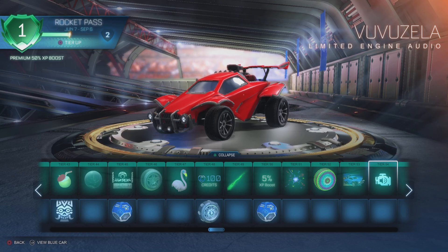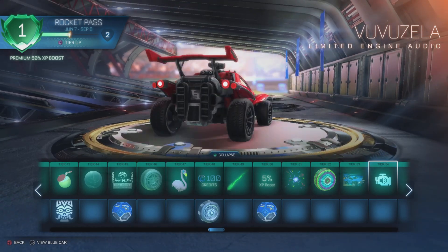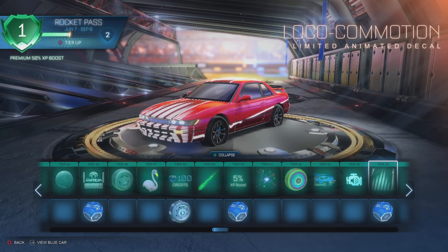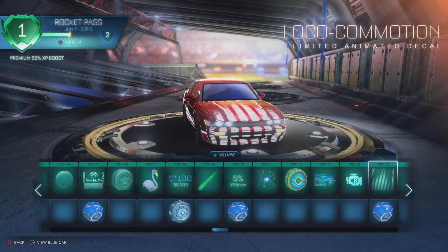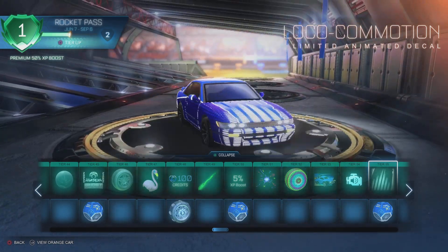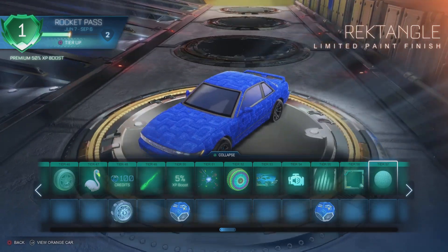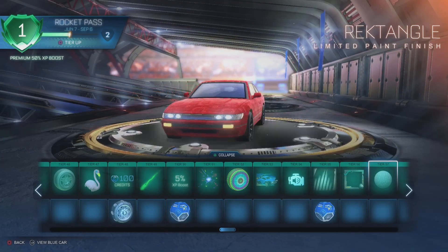A Boo Boo Zella engine audio — okay, that's creative, I like it. Rocket League — I like it. Loco Loco Commotion — yo, that is cool, that is really clean. Gauged Limited avatar border — I see it, that's nice. Rectangle paint finish.